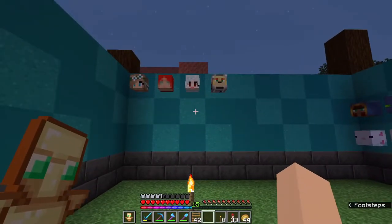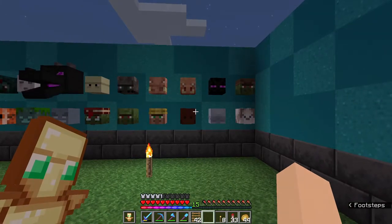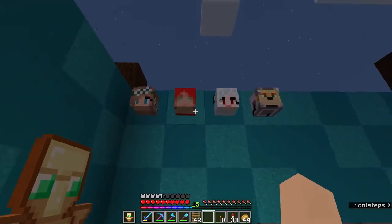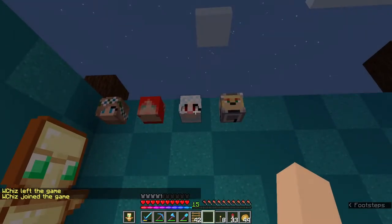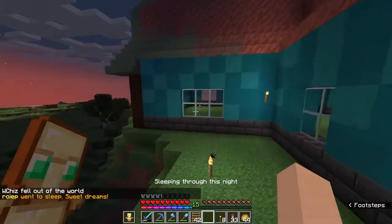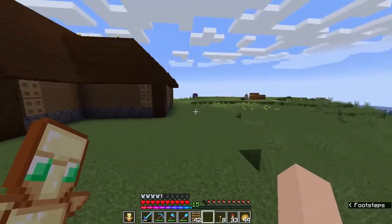I'm collecting heads this season — mob heads and player heads. These are all the mob heads I've got so far; some I got myself and some I got from other people who were willing to sell or just give them to me. These are the player heads I've collected so far: Ice Tris, Zombie Sin Angel, and Snow Frog. I haven't gotten James's head yet — he's being stubborn and doesn't want me to kill him for some reason, but I will get it, trust me.